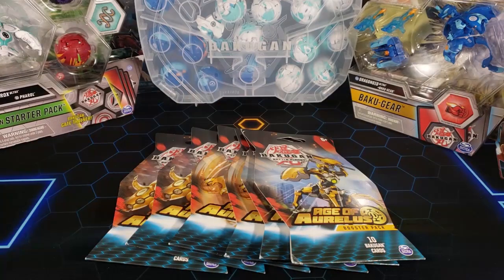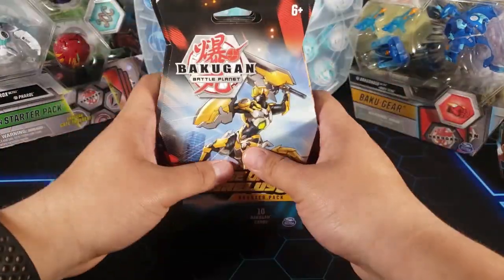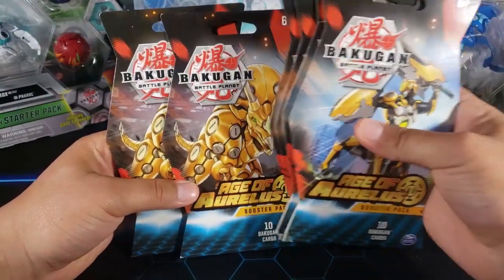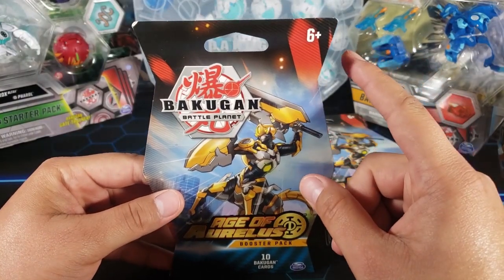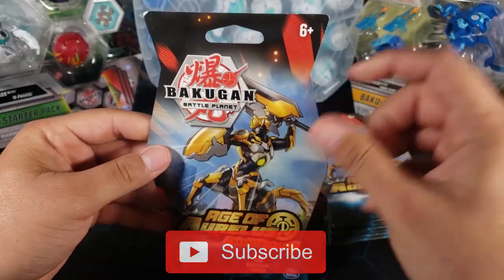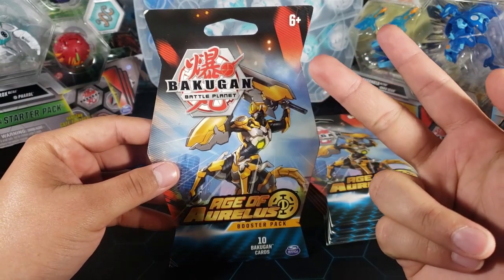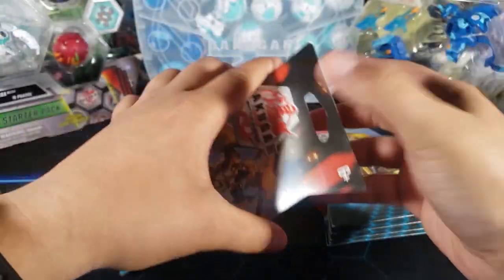We have six packs of Age of Auralis, two of each art — there's the centaur, Paravian maybe, and then the rhino. Before I open the first pack, if you're not subscribed make sure you subscribe and support the channel. The cards I'm looking for are Ninja Gear, Liquid Darts, Thunderstorm, Wildfire, and all the heroes — they're all good.